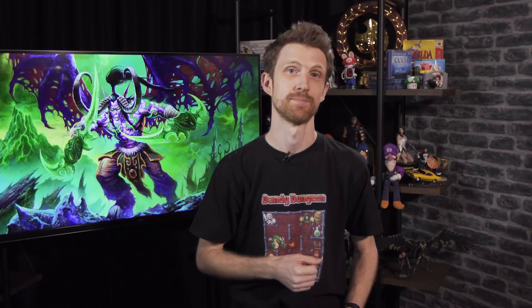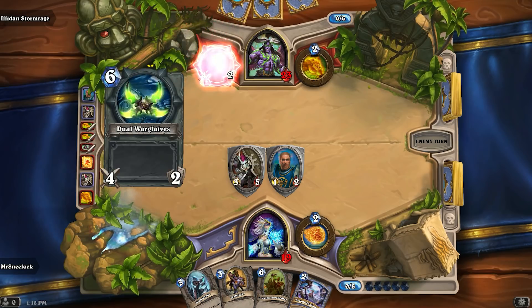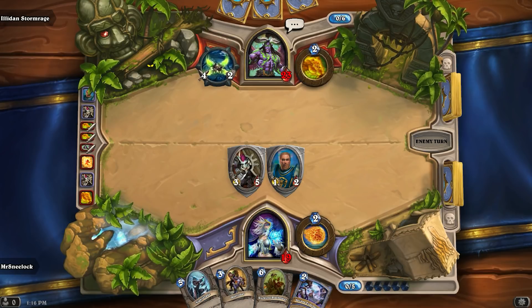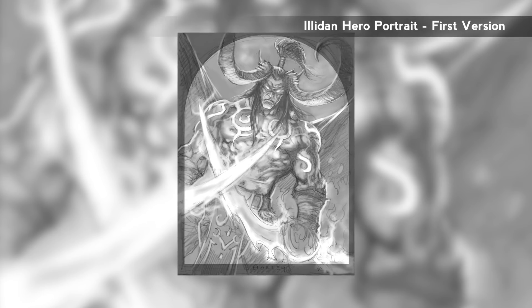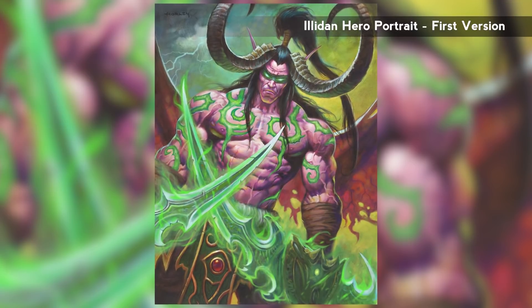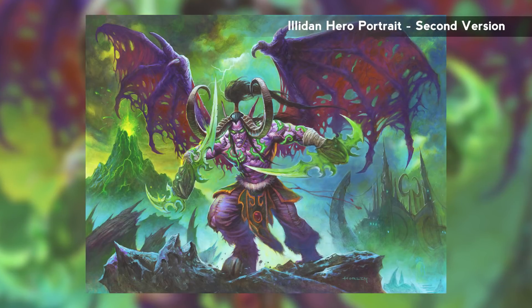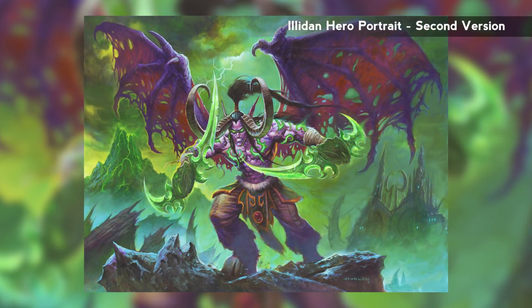The new class also meant commissioning a new hero portrait, so the team got in touch with Alex Hawley, the artist responsible for Illidan's existing art in the game and in the tutorial. At first they explored a more stoic direction — Illidan standing there, staring you down, not afraid of anything. They went far with that direction but ultimately felt it wasn't hitting where they wanted, so they worked with Alex on something more aggressive, with sharper angles and more dynamic energy. They ended up doing a second piece before they really felt they got it right — but it was worth the time and effort.